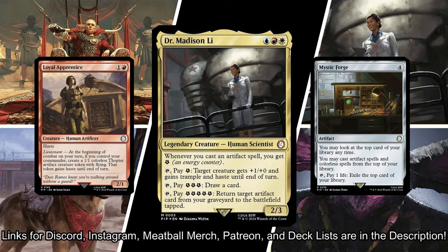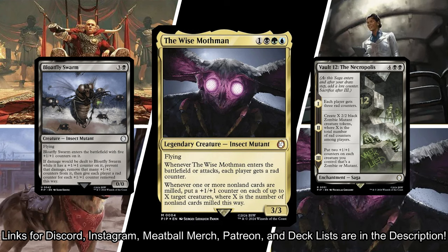Roughly 20 cards swapped. Kyle's playing Dr. Madison Lee — it's an Artifacts Matters deck that happens to make energy. Kyle loves energy.